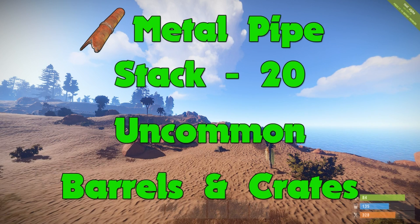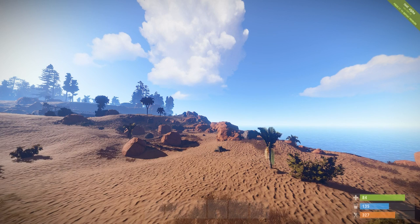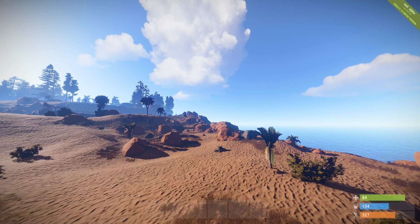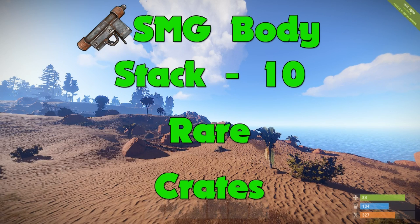Next up we have the metal pipe. It stacks up to 20, it is an uncommon item, and you'll be finding it in barrels and in crates. The metal pipe is used for crafting guns and rockets. Next up we have the rifle body. The rifle body stacks to 10, it is a rare item, and you will be finding it in crates. Naturally you will be using the rifle body to create rifles. Next up we have the SMG body. It stacks to 10, it is a rare item, and it will be found in crates. You'll be using this to create the SMG.